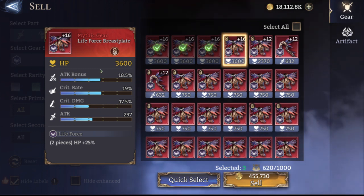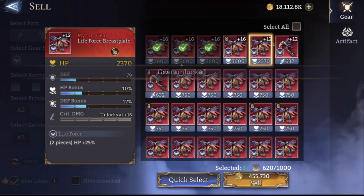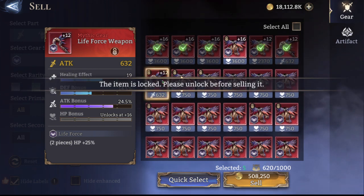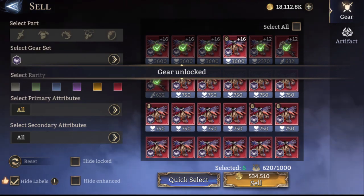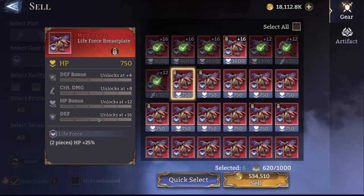This one I will keep — it is a quad piece, one, two, three, four, all attack stats. Might be hard to fit on somebody but that would be my exception. Nothing really going for that one. Once again, not much going on that one either. HP, defense, defense — so that's a decent piece.